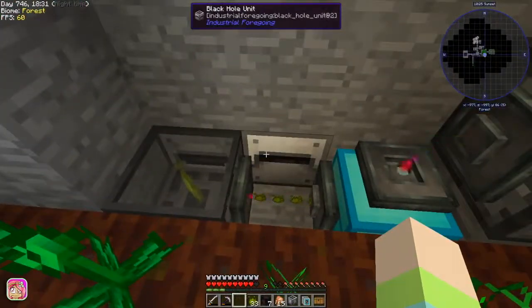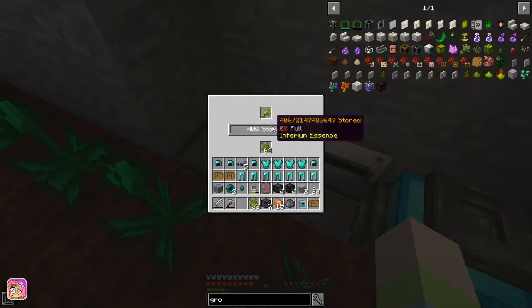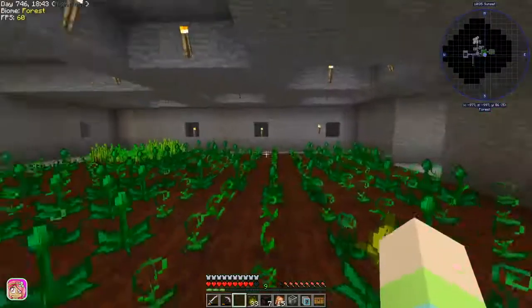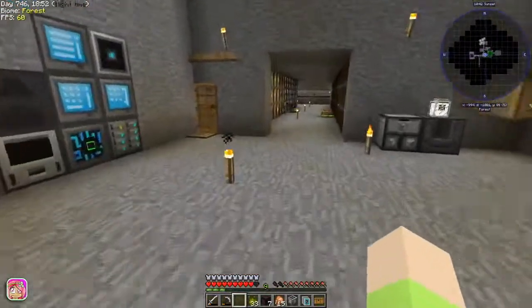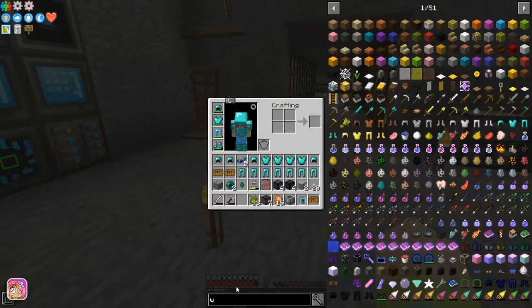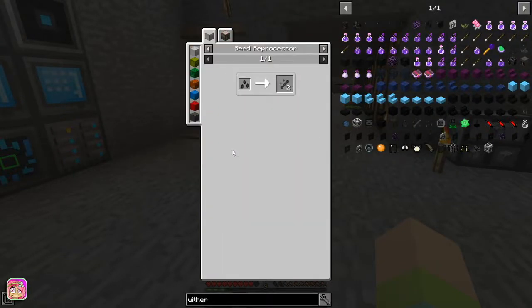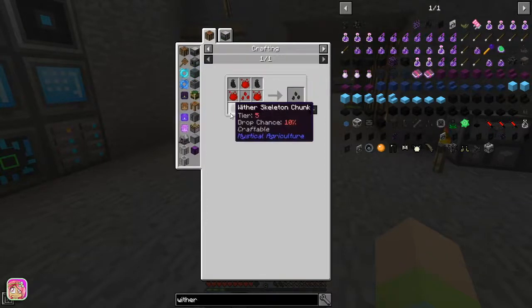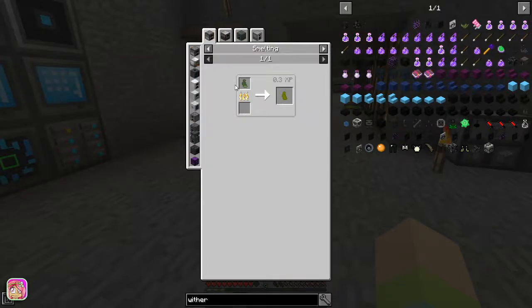We're back — I cannot figure this translocator out, I can't get it to put anything in there. Now it's adding wheat — whatever, it's fine, we'll just leave that going. So I remembered what else I wanted to do. I'm almost out of time but I want to go over this quickly: how to get more wither skeleton skulls. I thought I made this seed before but maybe I'm wrong. If we look at wither skeleton skulls, we can make essence, but for the seed we need a wither skeleton chunk, tier 5.